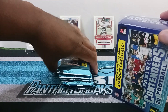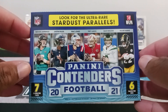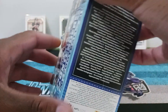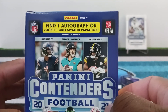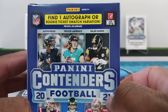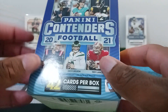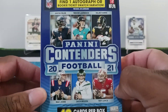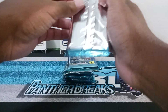We're going to see what is going on with 2021 Contenders. I know many of you have already opened this stuff up, but I am catching up. We're going to be looking out for ultra rare stardust parallels. Find one autograph or rookie ticket swatch variation per box on average. On the front you've got Justin Fields, Trevor Lawrence, Najee Harris, Mac Jones, Zach Wilson, and Trey Lance. The rookies are on the front cover, but it's mostly vets inside.